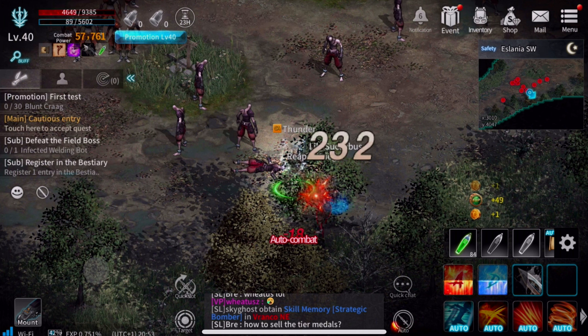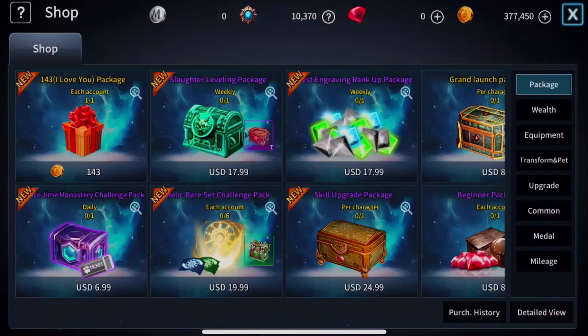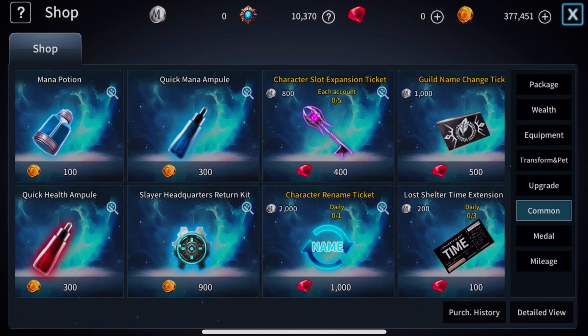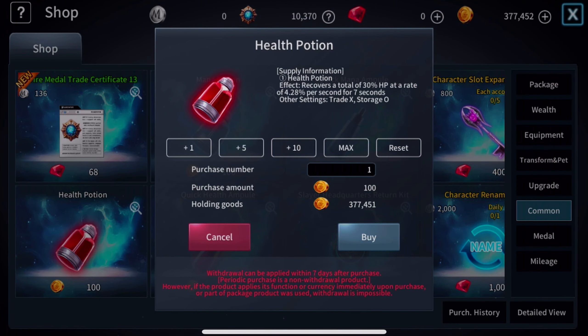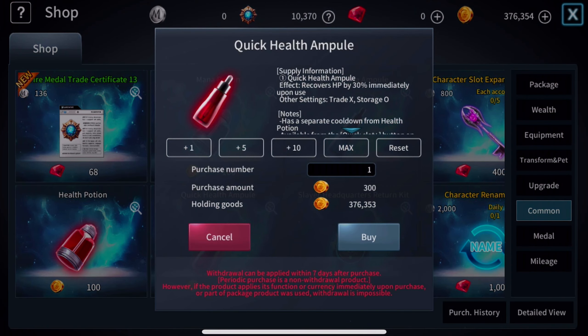That's the theme of this video: buffs, potions, and just farming XP. As you can see these guys are good for about 49 XP a piece. You want to keep your potions stocked, so you go to the shop and as you can see there's health potions you could buy. I have these set to auto — they just auto refill whenever I need them.